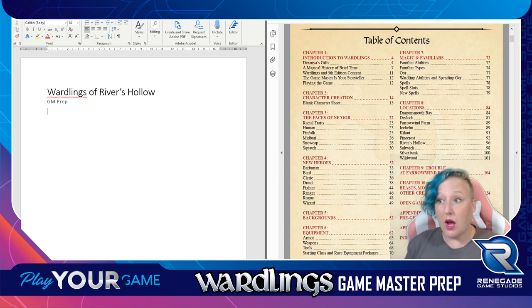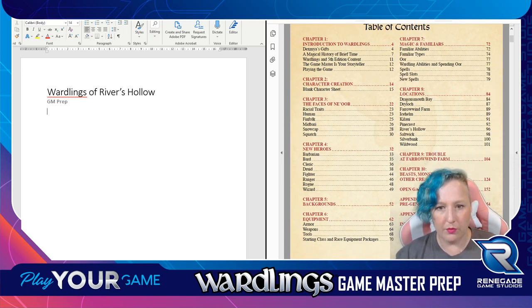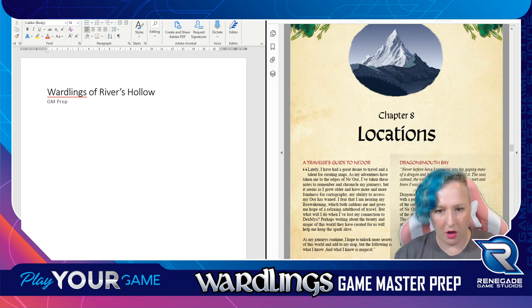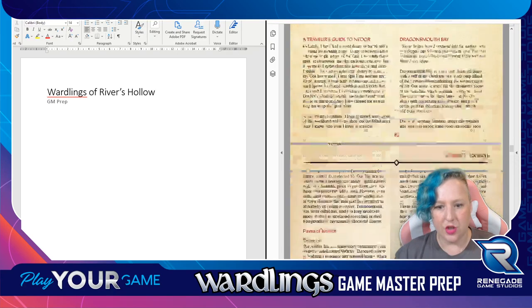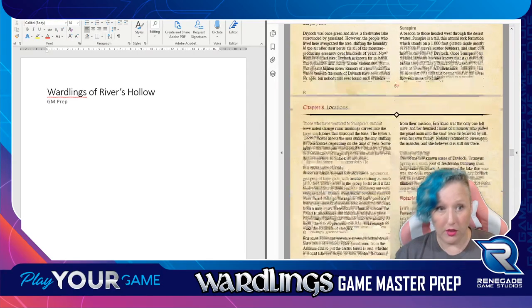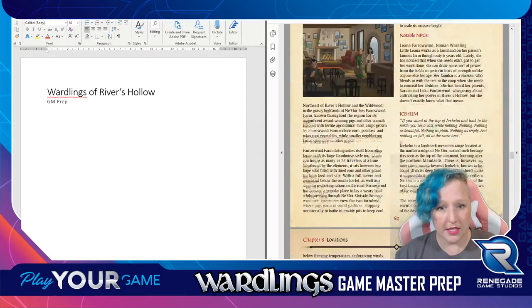Location is extremely important to me. It tells me what kind of stories we're going to tell. That's what I look for first when I open up a campaign guide or setting guide - locations, because that tells me everything. Tell me in chat: what do you look for first when you're getting ready for a game? What do you dive into first when you crack open that book? So we're going to go to Chapter 8 locations. I've already decided this campaign is going to be set in Rivers Hollow.